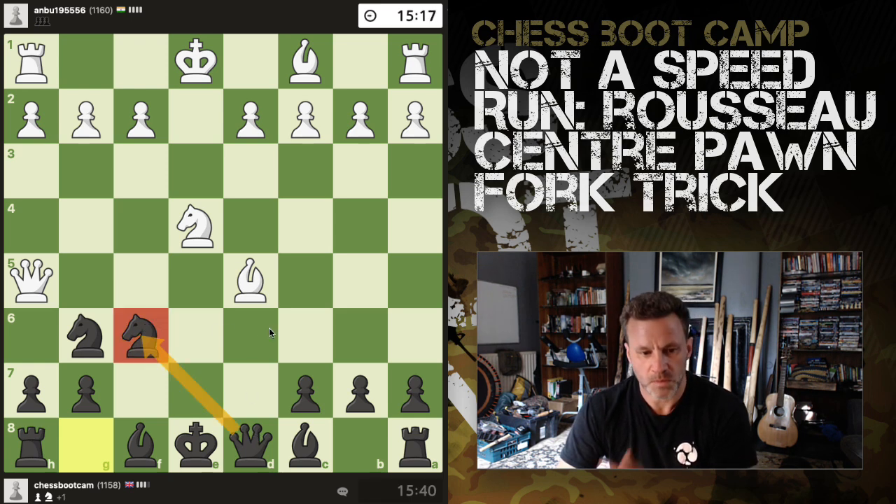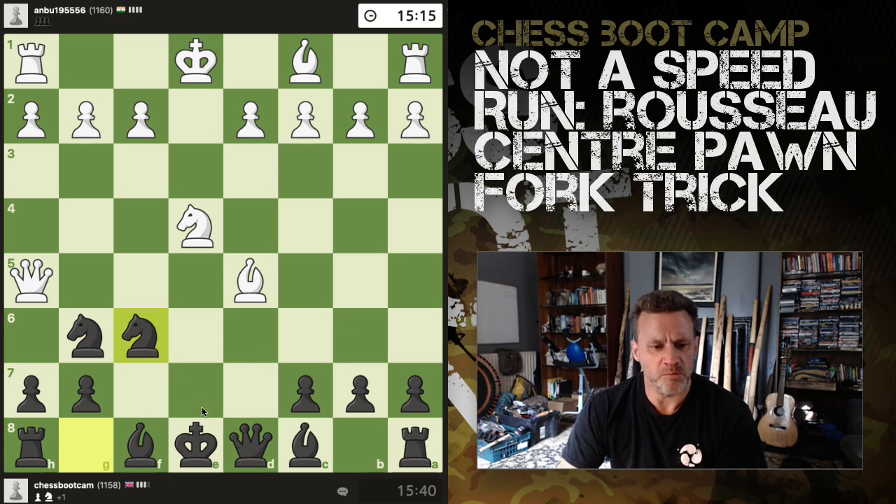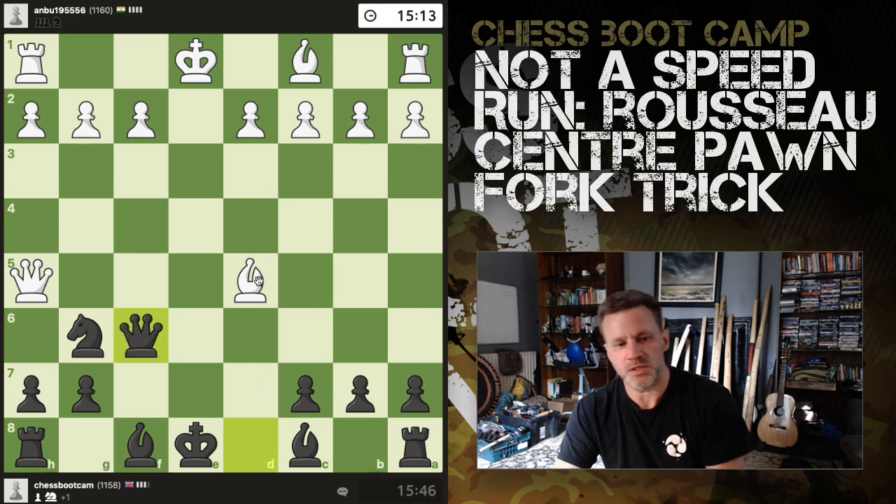I don't see any value in pawn takes. Let's get the queen off the back rank — get our pieces out. Lots of places the queen cannot go because of these adjacent knights on opposite color squares. Okay, it is queen takes.